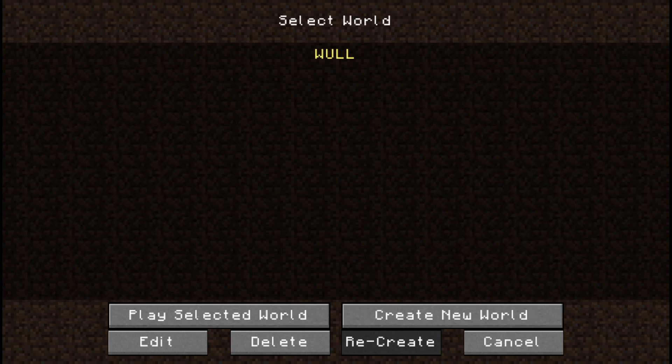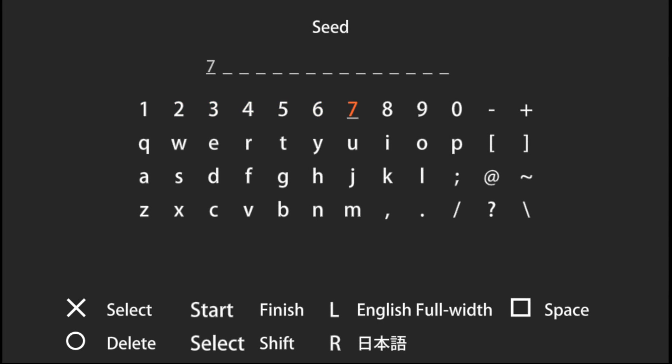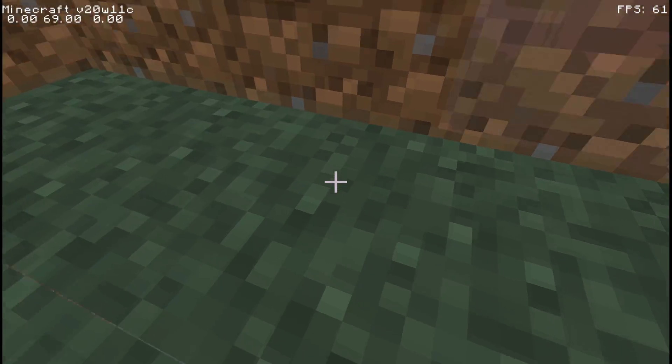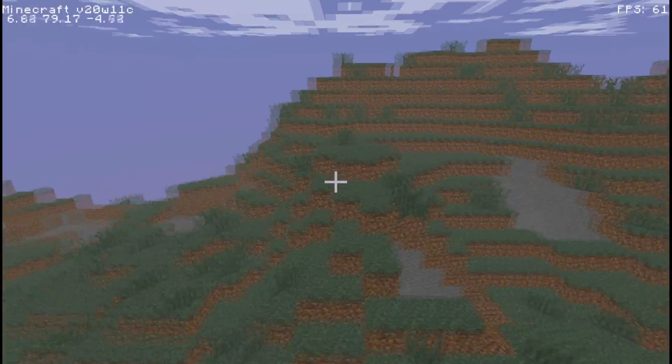A lot of what happened in version 20w11c was fixing some of the bugs with the Physics Engine. You shouldn't be able to look through blocks anymore by standing right next to them, which is a beneficial feature — anti-x-ray and things like that. I also fixed some of the issues with jumping and moving upwards, which would cause you to basically smash your head through a block, which made absolutely no sense, so it was removed from the game.